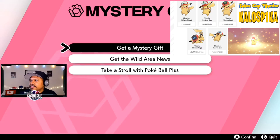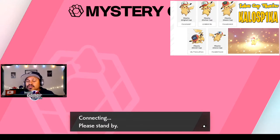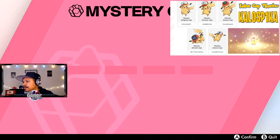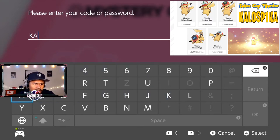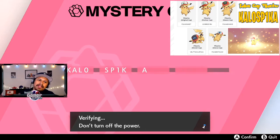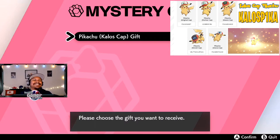I already got the Unova one. You go to Mystery Gift, then get with code and password. All you have to do is enter in the code and you'll be able to grab this Pikachu. It's not locked or anything, so hopefully we don't get banned for getting it a week early — but I doubt they'll ban you for receiving a gift early. This is something coded in the game that you receive via Mystery Gift, so it's not like we're hacking anything. Let's enter the code, which is just KALOS. Okay, the code is in, it's verifying — do not turn off the power. Let's see if we get it... there we go, it worked!